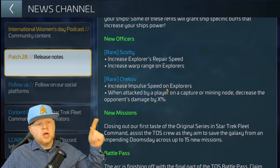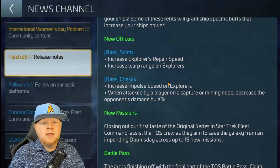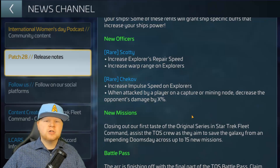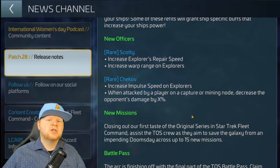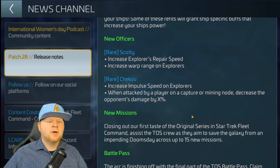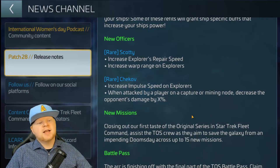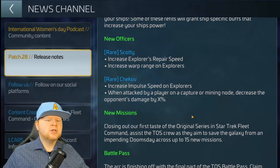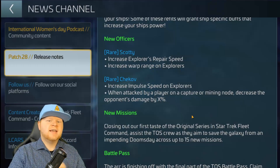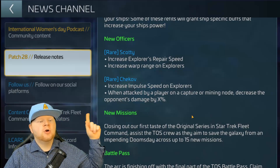Then you've got two new officers: Rare Scotty and Chekov. We finally get Chekov in the game — we couldn't have the Chekov from the new movies, but we get the original Chekov, with an impulse increase to explorers. Shout out to Enterprises trying to chase down Jellyfishes and D4s. Then when attacked by a player on a capture or minor node, decreases the damage by X percent — trying to make those Enterprises into mini Sarcophagus ships. Then you've got Scotty increasing the warp range on explorers and repair speed. I was told he'll work with Cadet Scotty too.